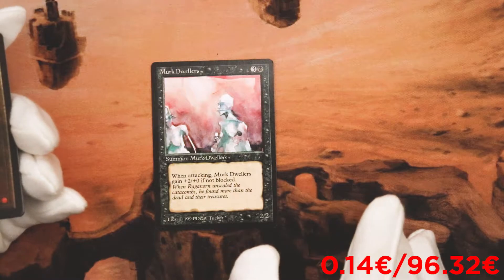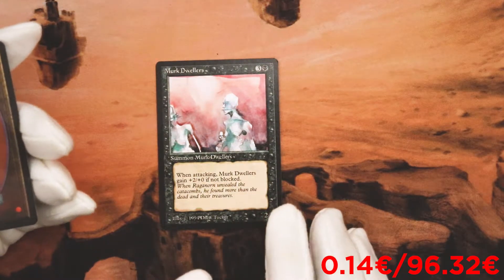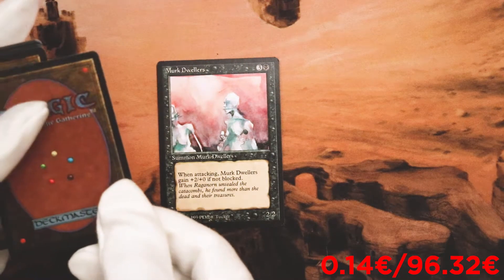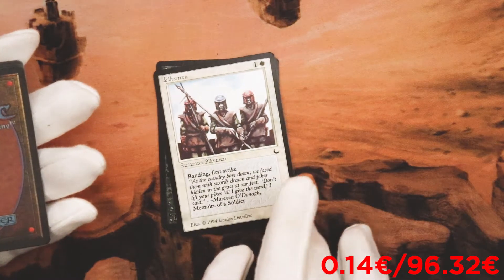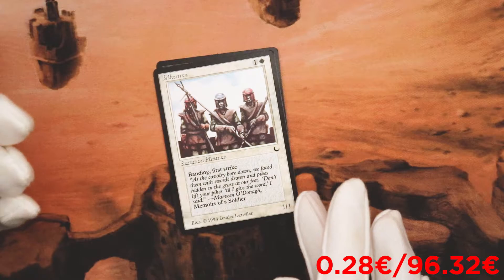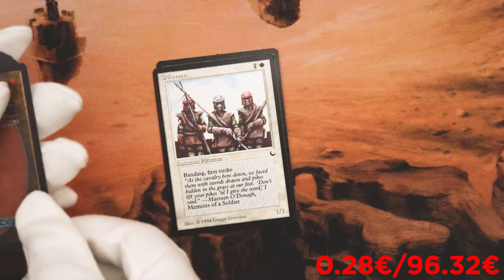Mork Dwellers. When attacking, Mork Dwellers gain plus two, plus zero if not blocked. Okay. Pike Mane. Banding, first strike. I don't even know what banding is, but okay.